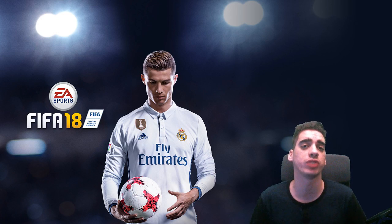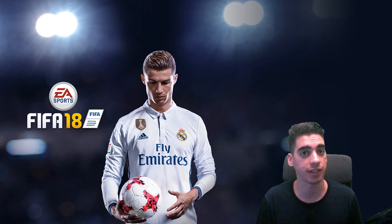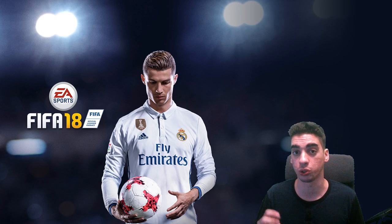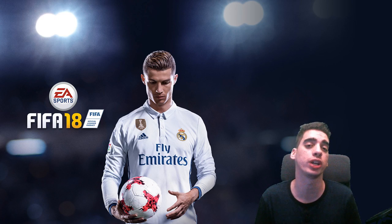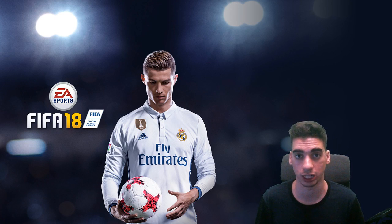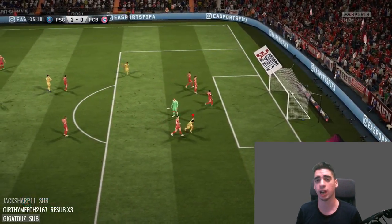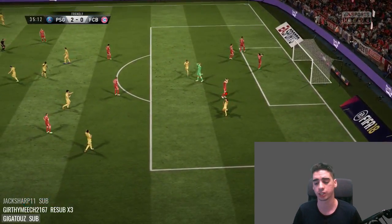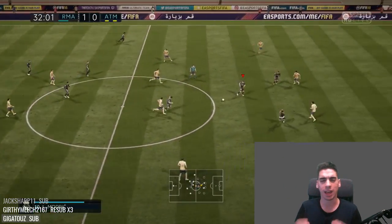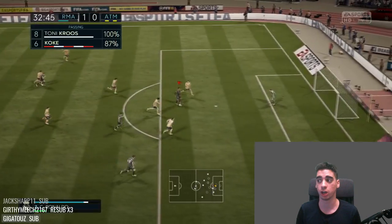The way you're going to do a driven finesse shot is RB or R1 if you're on PlayStation, and then you hold B and tap B — or if you're on PlayStation, you hold Circle and then press Circle. I'm going to show you guys some examples of how to do the driven finesse shot. The times I actually end up doing driven finesse shots are when I'm anywhere in the middle of the pitch inside the 18-yard box.